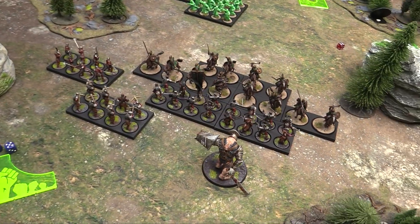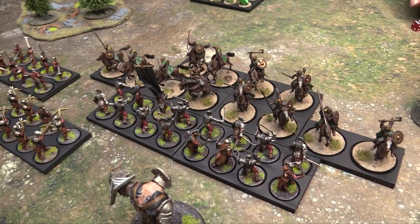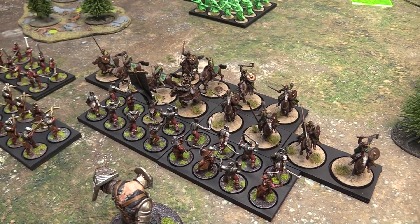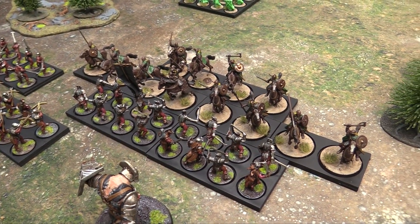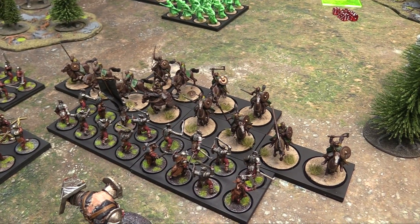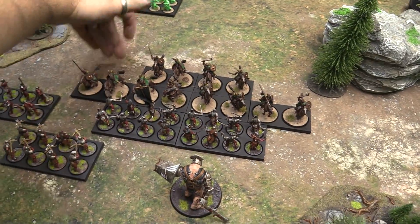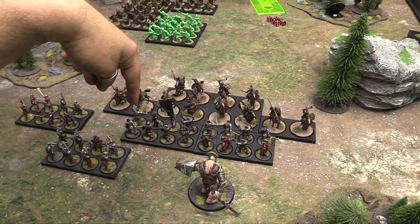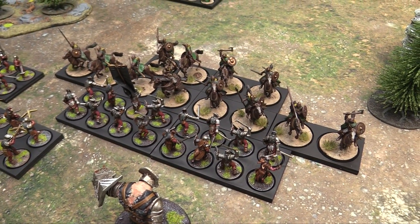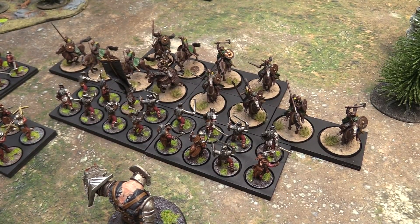Cavalry normally get two attacks — as many attacks as they have riders — but on the charge they get plus 6 attacks per stand against infantry. So with 4 stands that's 32 attacks, plus 2 supporting companies gives 34-38 total. The fight value differential also gets added. Theoden has a special rule where everyone in his formation uses his fight value of 5, giving one extra die per company — so 40 attacks total.